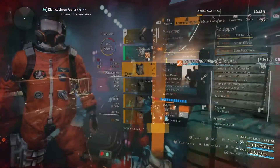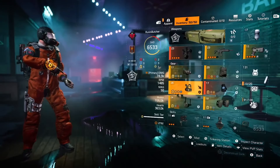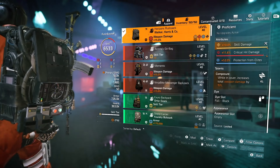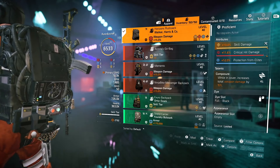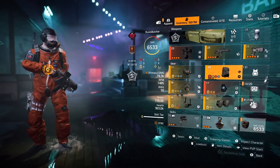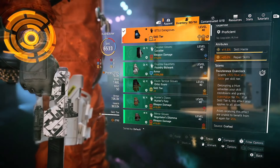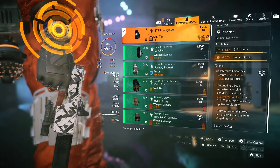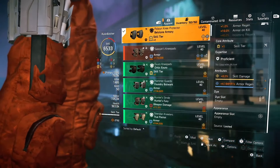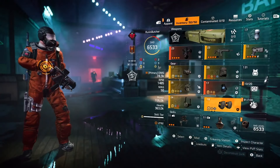My attributes are not perfect. On the mask you're looking for armor regen and skill damage — same story on the chest piece. On the holster I have armor regen, but in a perfect world I'd use Piccaro's holster with skill damage and weapon damage. On the backpack, same story: armor regen and skill damage. Skill damage is kind of a must-have everywhere; armor regen is a nice second-tier attribute but if you don't have it, don't worry.